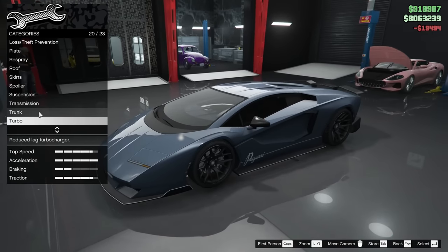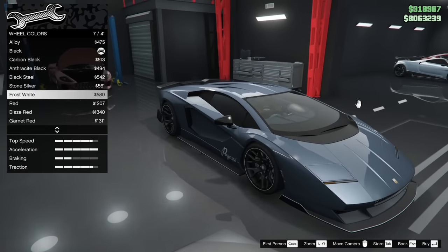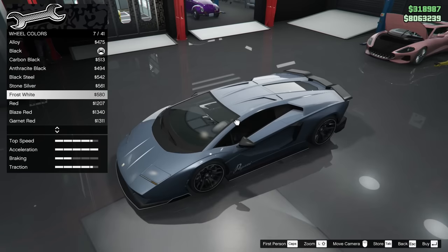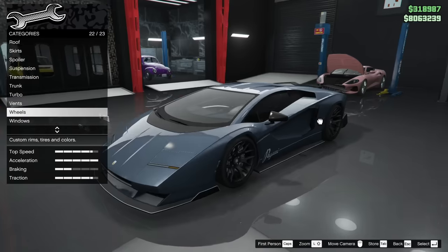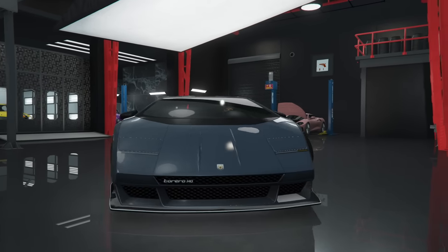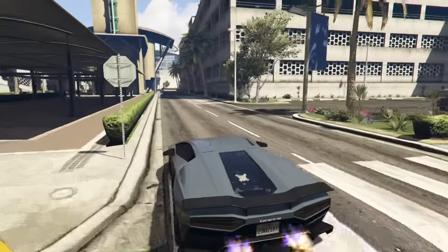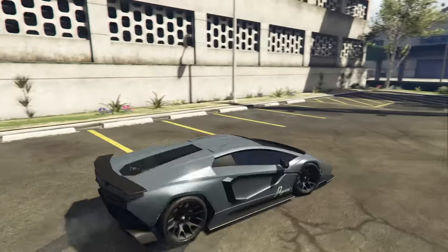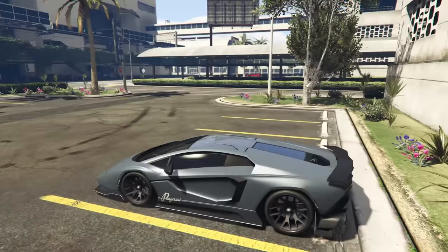I wish I could get away with the white wheel color, but it doesn't quite match. I'll leave it off the car. We have fifteen thousand two hundred and twenty eight dollars left to spare. I'm heading back over to the airport — I'm shocked I'm the first one to arrive for car customization.